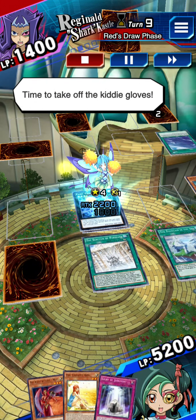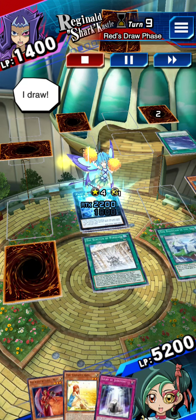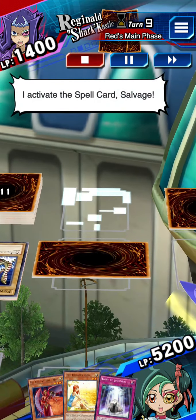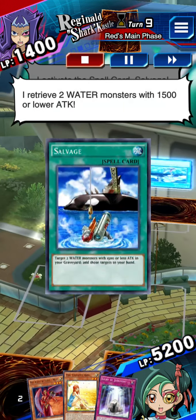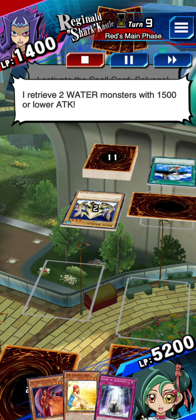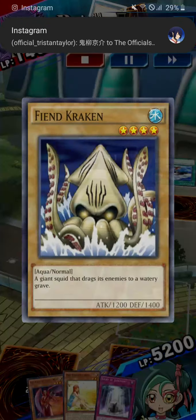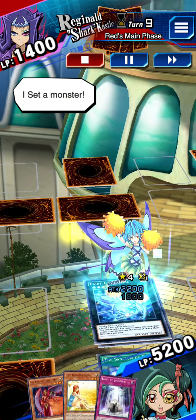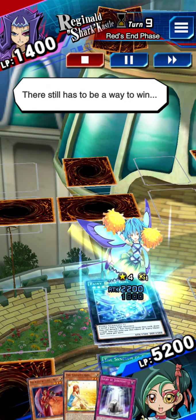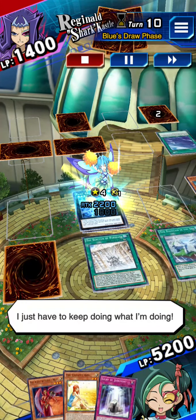Time to take off the kitty gloves. It's my turn. I draw. I activate the spell card Salvage. I retrieve two water monsters with 1,500 or lower attack points. I set a monster. There still has to be a way to win. I end my turn.